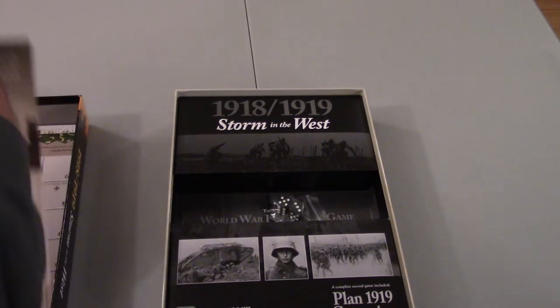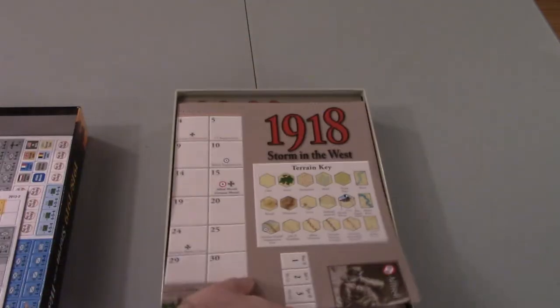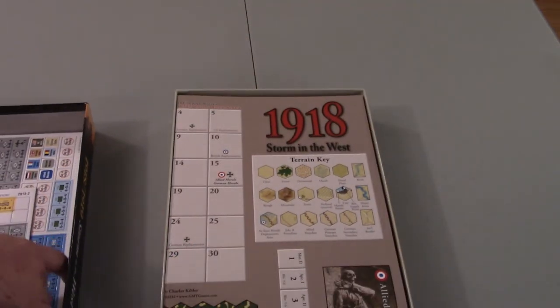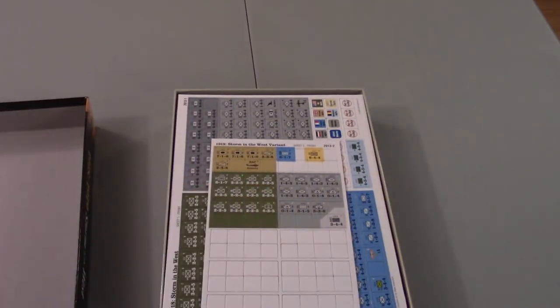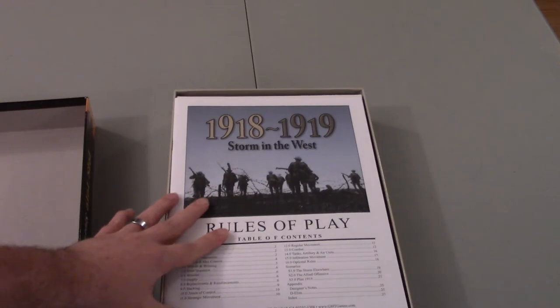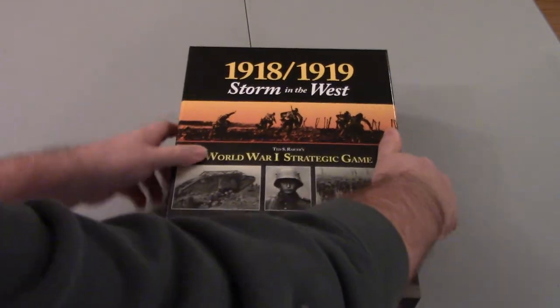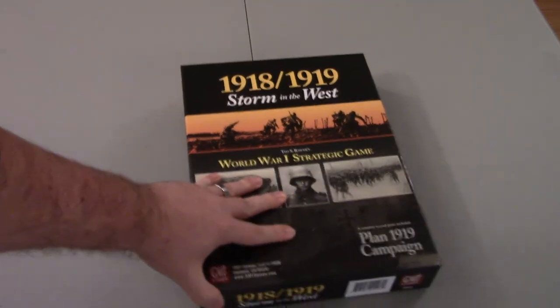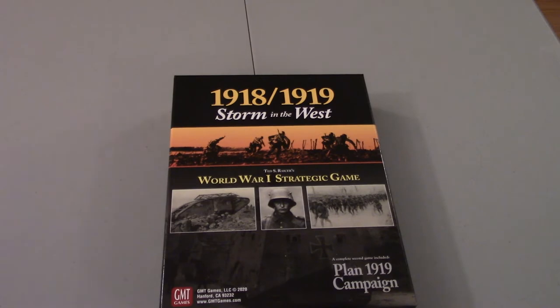Alright guys, there we go. That's the unboxed game. Pretty straightforward stuff. Like I said, this is a bread-and-butter hex and counter kind of game. We've been waiting for it for a long time. I am looking forward to punching those counters and getting them organized for some game playing. I think the really interesting thing for this one — a closing thought before we get into the game proper — eventually within the next few days, I hope. I'm taking some time off work, so maybe I'll have more time to play some games.